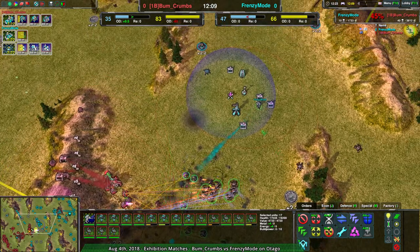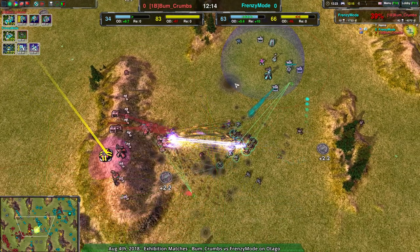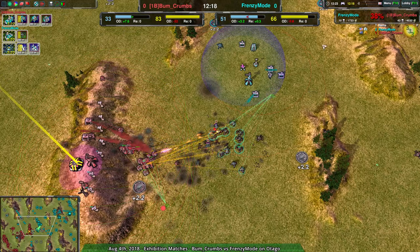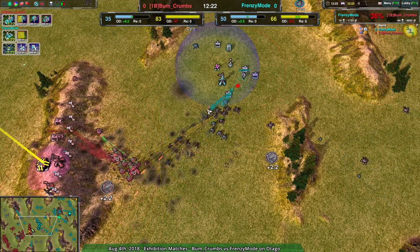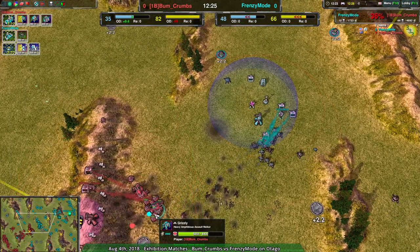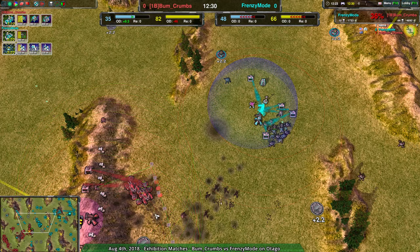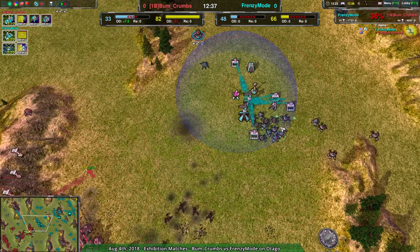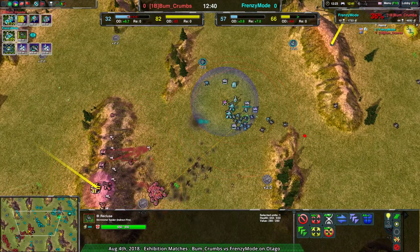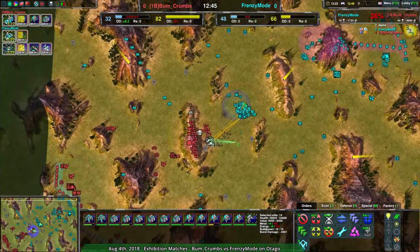If Frenzy Mode wanted to build a proxy factory right here, they'd have plenty of build power to deal with it. Build a proxy tank factory, set up a bunch of Minotaurs — it's about 20 seconds per Minotaur. I don't think Minotaurs would be the best option right now though. If you were going for a tank factory, Tremor or Pillager would be a better option. There's plenty of frontline force already — you could use more long-range damage, something to bust through the defenses rather than attacking from the sides or bypassing them entirely.